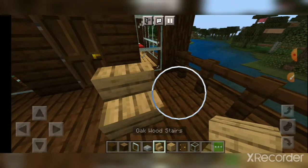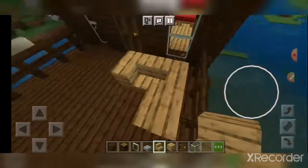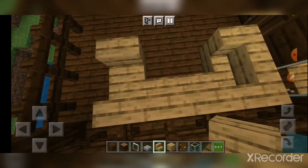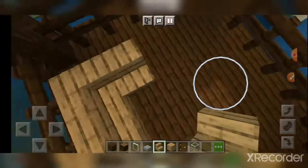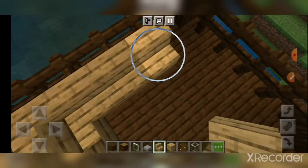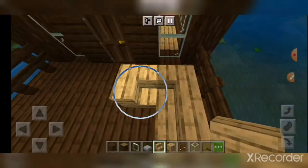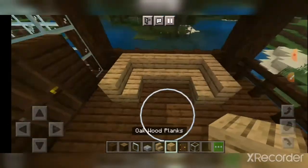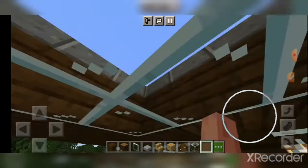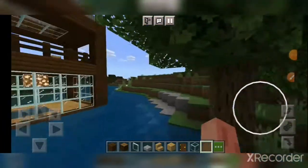We're just going to remove the stones — I really don't want to remove them, but okay. So here is the house. I hope you like it. Comment down below if it's bad or not.